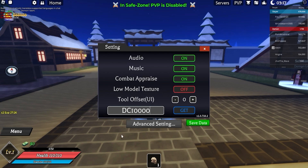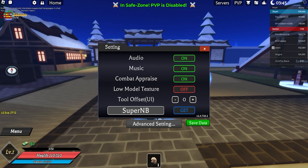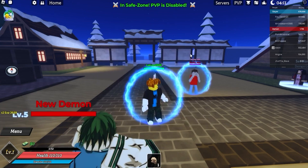Then we got 'dc 10000' — this will give you three status resets and five legendary enhancements, which is absolutely cool. Next up we got 'super mb', which gives you 1k cash. With all these codes you are basically stacking up a bunch of cash. Next up we got 'jayzu' for 30 minutes of double experience — make sure to use this code as well. Pause the video if you haven't noted the codes.